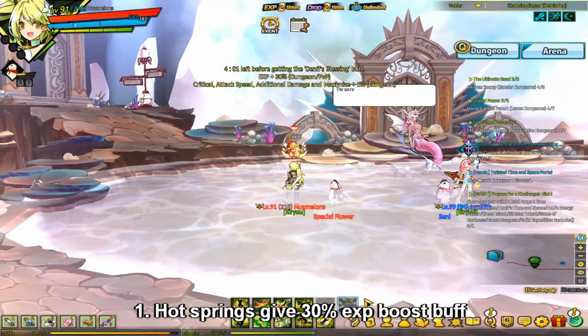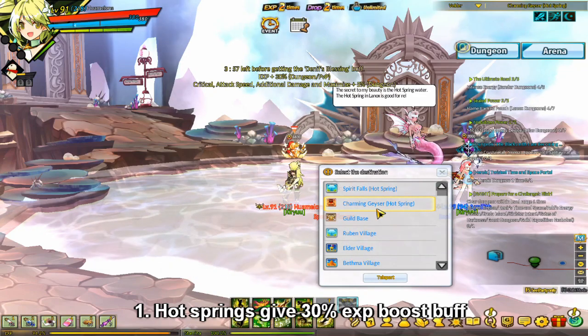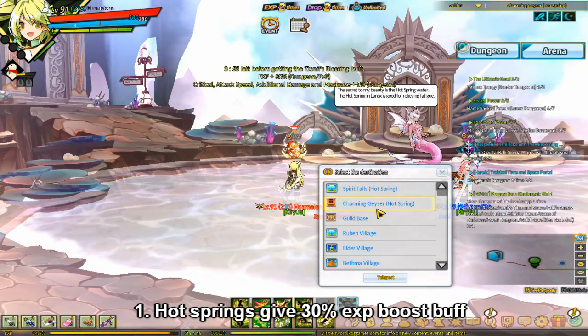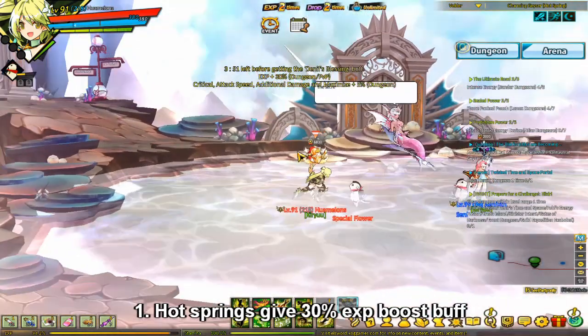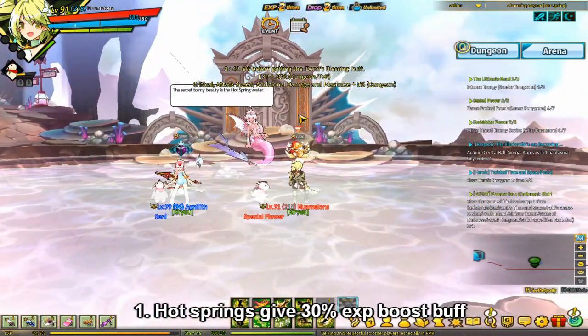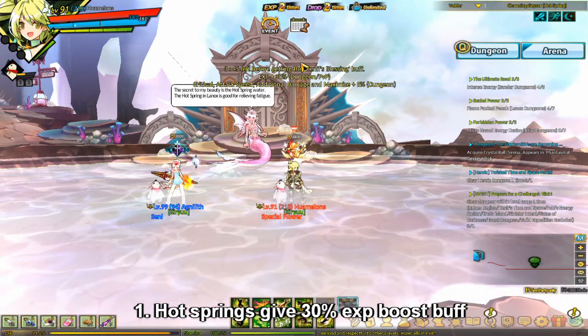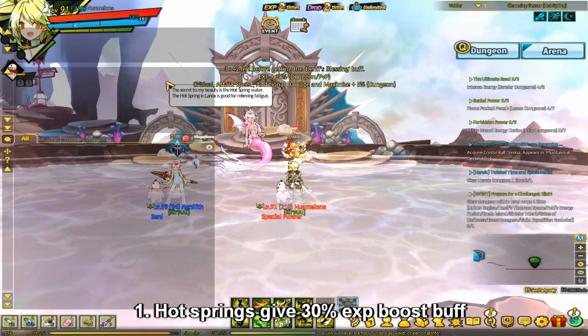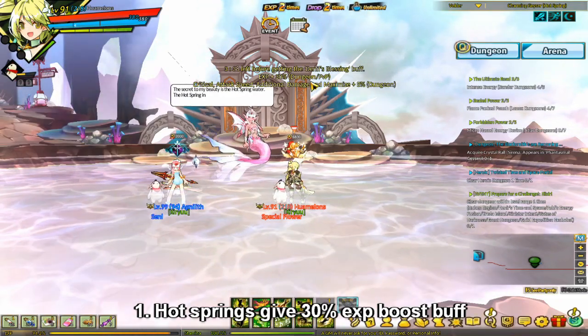To get to the hot springs, you can use the Kobo Transportation Service to get there, or you can go to Reuben or Landlocks and enter the hot springs. If you go to either hot spring and stand in the water, you'll get a timer. If you stand in the waters for 6 minutes, you'll get a buff which includes a 30% EXP boost.